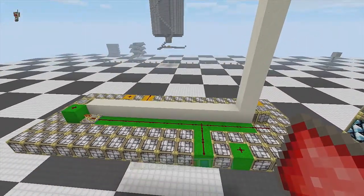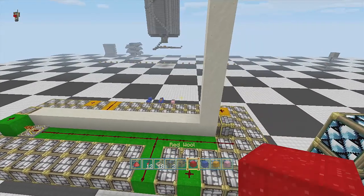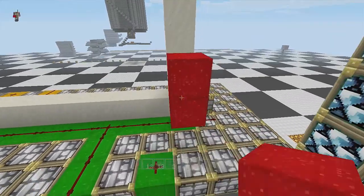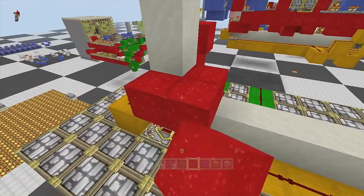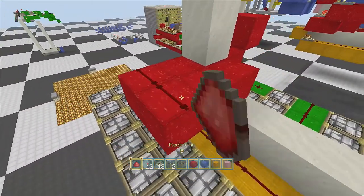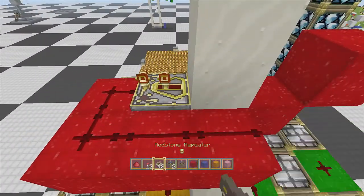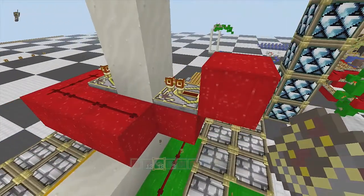Now we're going to go with our red circuit, which is what's going to turn the puppy on and off. Go one like this and like that here, take some dust, lay that down, a repeater for ticks — repeat on no delay.